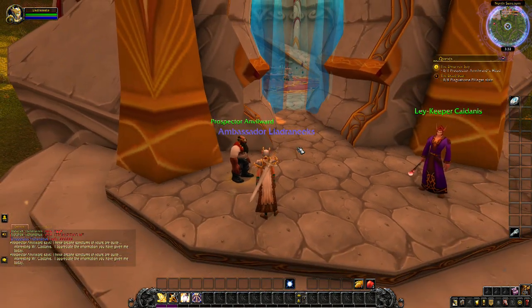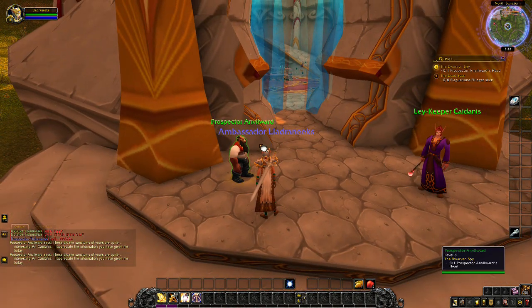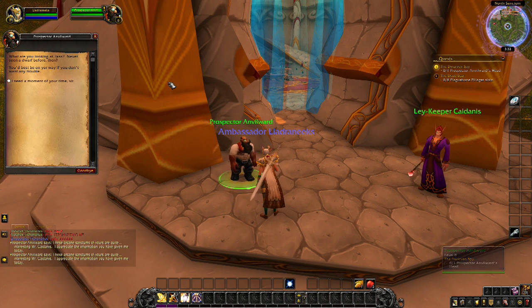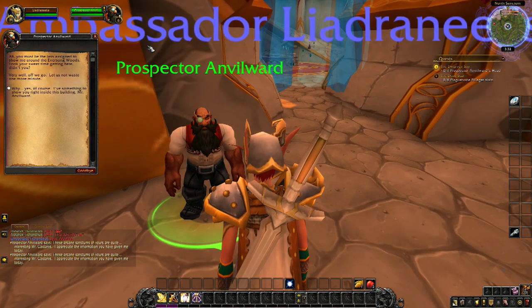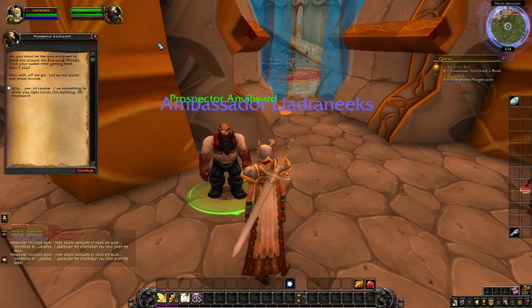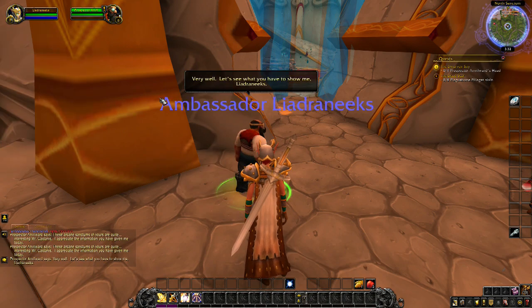The Dwarven prospector says: 'What are you looking at, lass? You never seen a dwarf before? You'd best be on your way if you don't want any trouble.' I respond: 'I just need a moment of your time, sir.' He says: 'Ah, you must be the one assigned to show me around Eversong Woods. You took your sweet time getting here, didn't you? Off we go, let us not waste one more minute.' I reply: 'Why of course, I do have something to show you — it's actually right inside this building, Mr. Anvilward. Safe travels!'